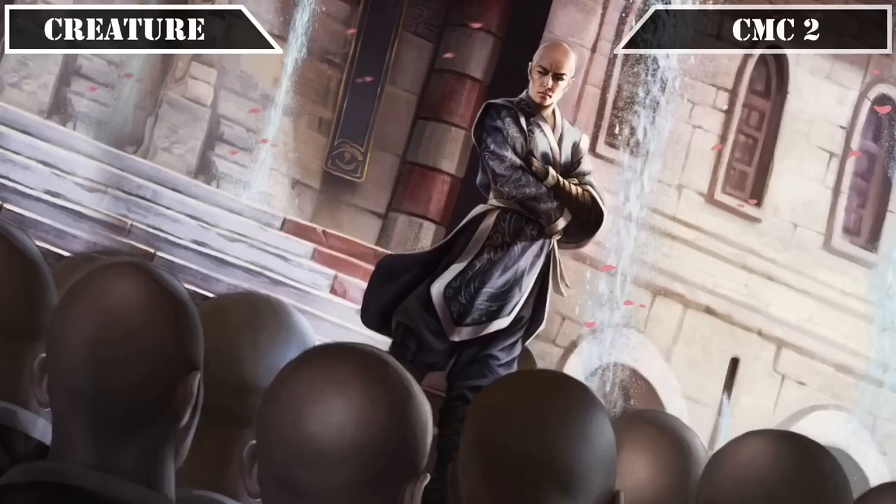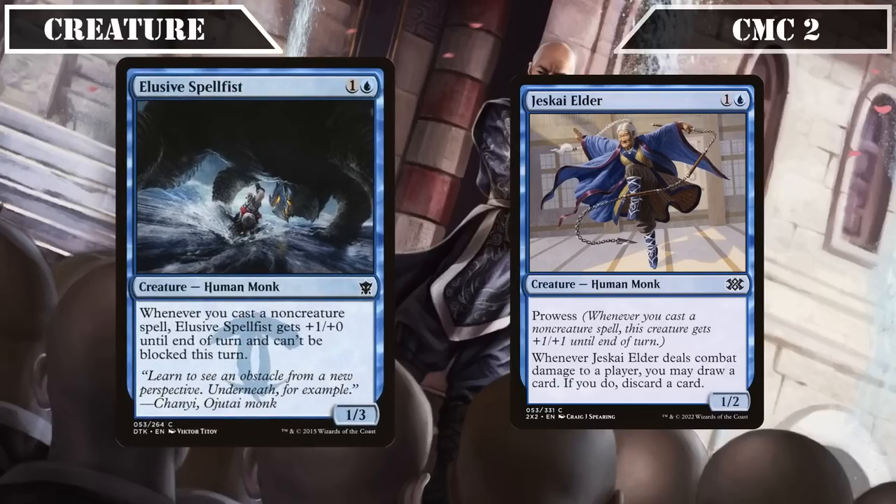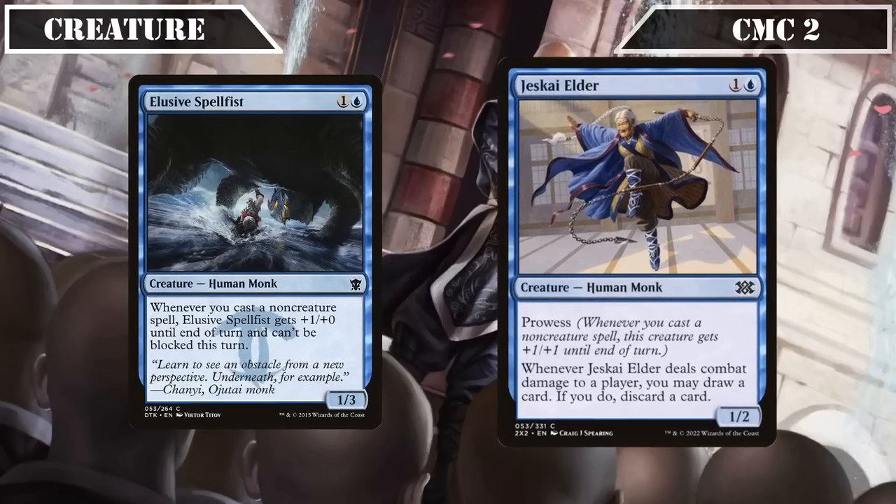We then have a pair of blue entrants: Elusive Spell Fist and Jeskai Elder. Elusive Spell Fist is a 1/3 that, whenever we cast a non-creature spell, gains +1/+0 and can't be blocked until end of turn — giving us another non-creature spell payoff whose evasion works very well with the power boost our commander provides. Jeskai Elder is a 1/2 with prowess that, whenever it deals combat damage to a player, lets us draw a card and then discard a card, checking all the boxes by being a tribe member, hitting the board early to enable our draw, and benefiting from the large number of non-creature spells we have.